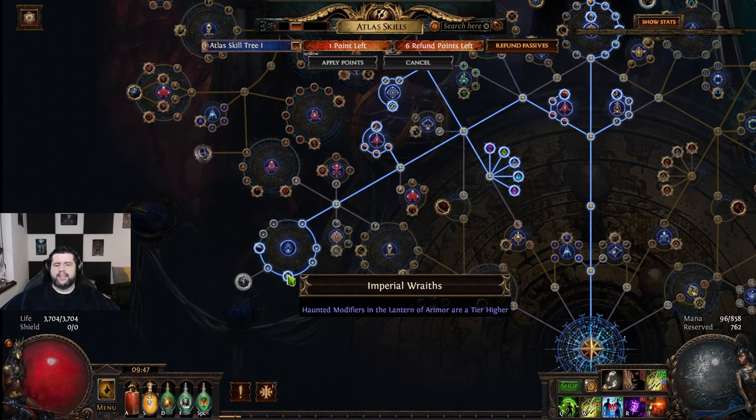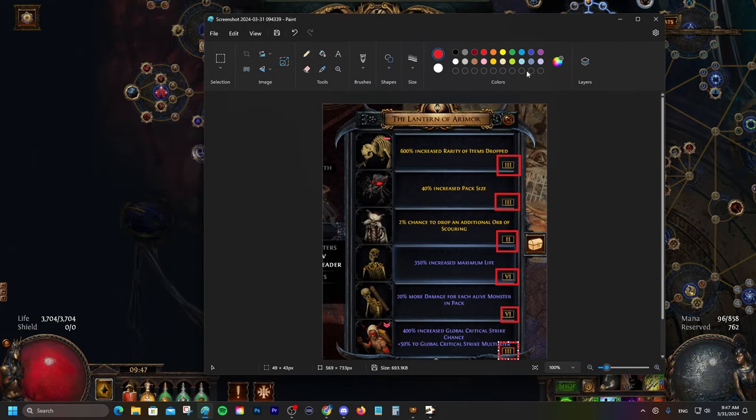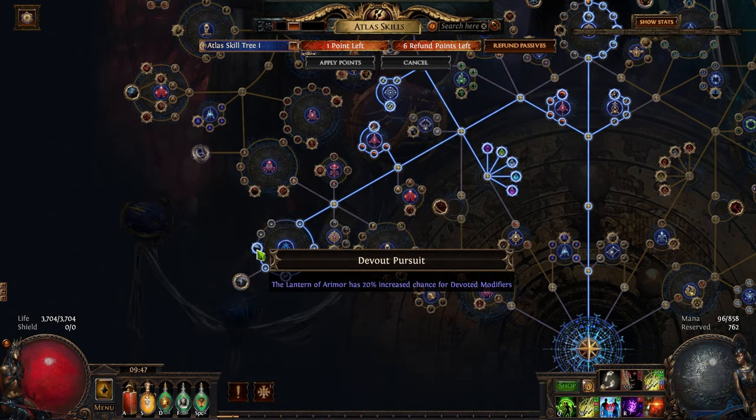The first one is Imperial Raids, which allows haunted modifiers in the lantern to be a tier higher, so this way we say goodbye to tier one modifiers. If I pull up this picture, you can see that all the modifiers in my maps are at least tier two, going up to three, four, and so on. The other one is Devout Pursuit — it makes the lantern